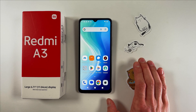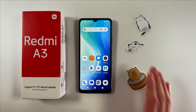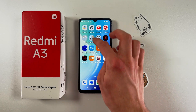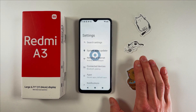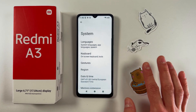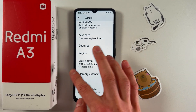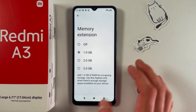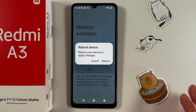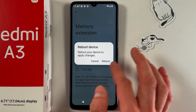Hello everyone. If you want to get rid of all the lags on your Redmi 3 and improve its performance, follow these simple steps. First, locate your Settings and scroll down to the System tab. Find the RAM or Memory Extension option and choose 3 gigabytes or 2 gigabytes, then confirm your choice by pressing Reboot.